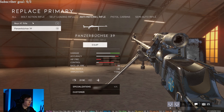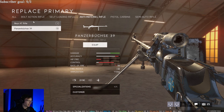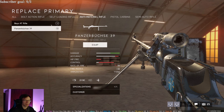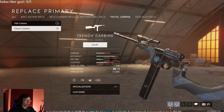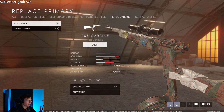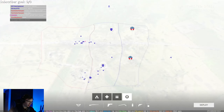Out of the Boys AT and Panzerbüchse, if I had to choose I'd pick the Panzerbüchse just because the reload animation is sick. Boys AT — just don't use them. I've personally used the Trench Carbine because it's automatic. I don't want to be pressing trigger over and over with a little pistol-caliber gun.